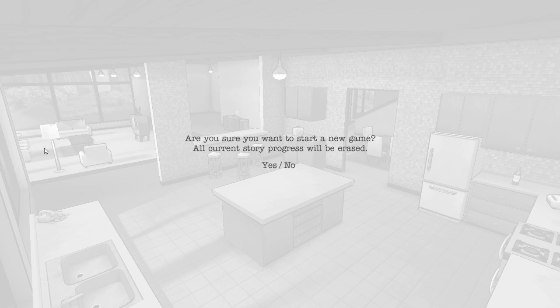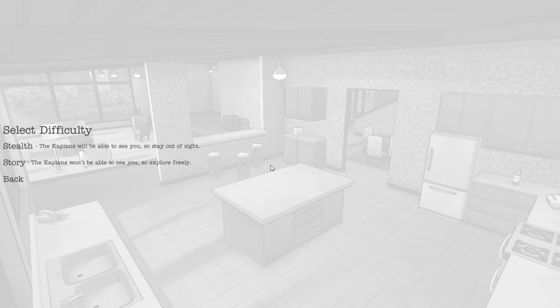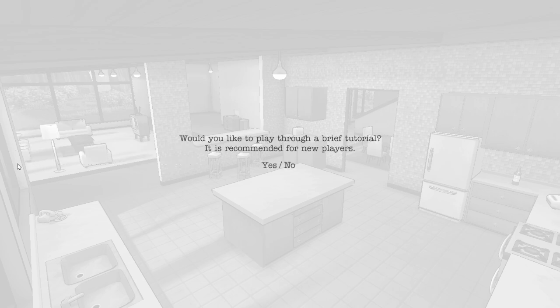We are just going to hop straight into a new game. I just played a little quick tutorial to get me a bit used to it. There are two difficulties: stealth, in which the Kaplans — who are the family — can see you, so you have to stay out of their sight; or story mode, in which they won't be able to see you, meaning you can explore freely. I'm going to go for story mode because I just suck at stealth.